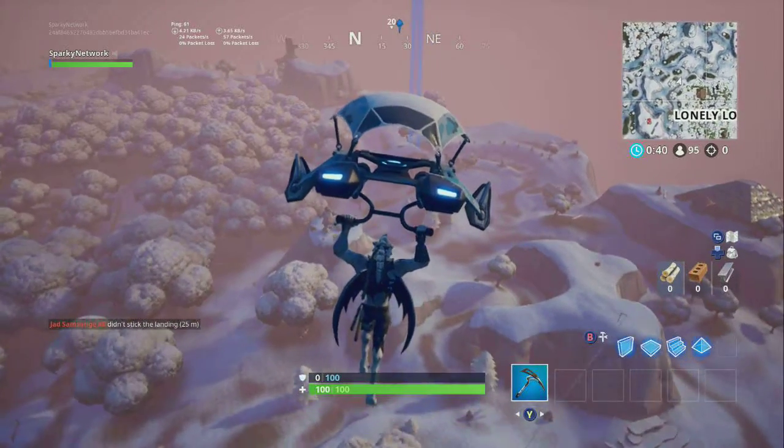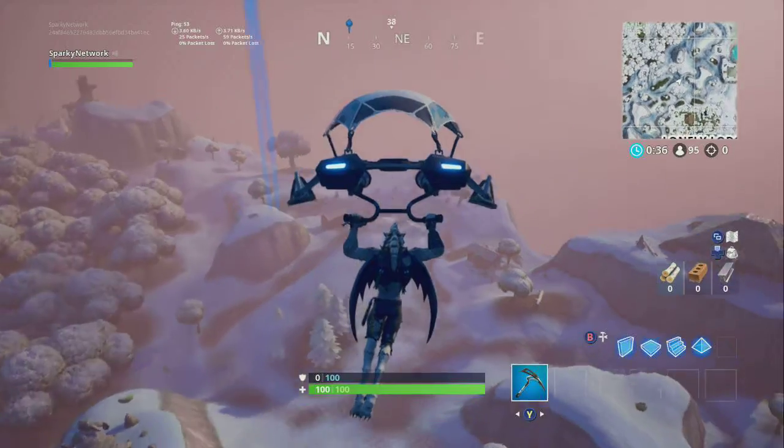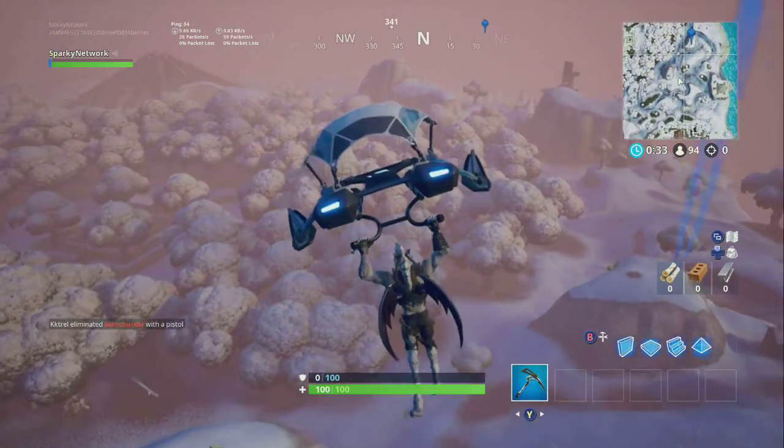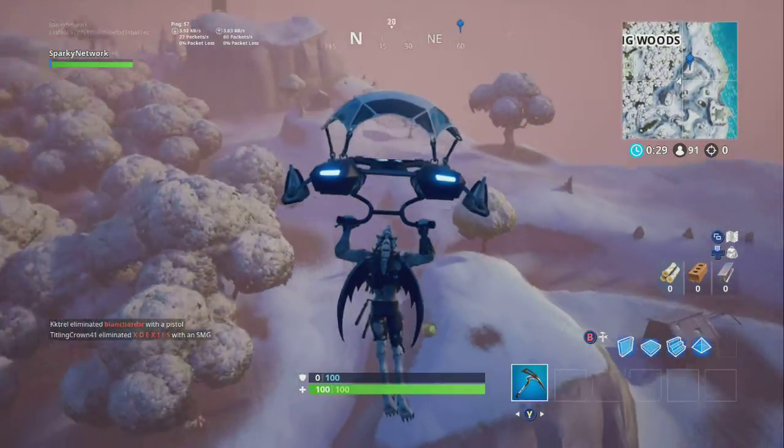The mysterious hatch is under the tree so you really can't see it when you're coming down, but go straight to the mountain where I'm about to land — that's where you're gonna find the secret Battlestar for this week's challenge.